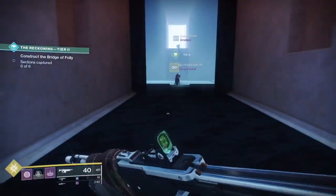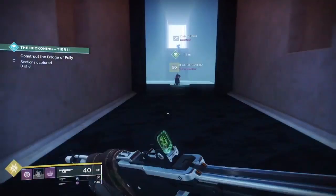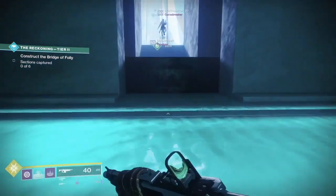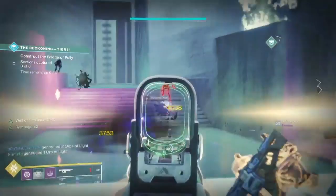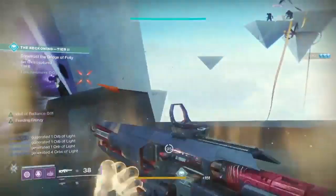Once you get to the bridge, there will be a designated plate that you will need to stand on and clear out adds. Keep in mind, you're going to have adds coming from the back and the front. My advice is to have someone on the Fire Team designated for the snipers, as they can be a pain. In this part, having tethers is excellent because the adds spawn in the very same location every single time, and you can create a ton of orbs.